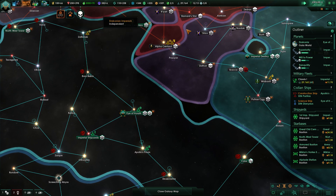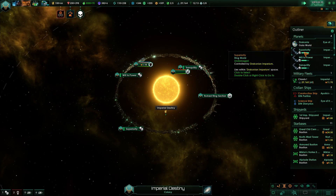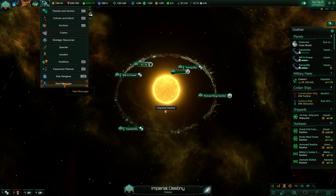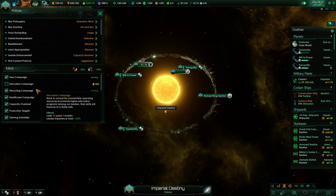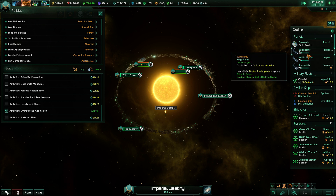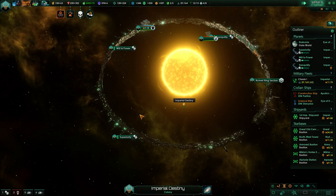We're already up to almost 300 mineral production though — beautiful. Actually those buildings aren't really going faster, I was happy for no reason because we didn't go for that. Look at me being so happy that buildings are being built much faster — silly me.